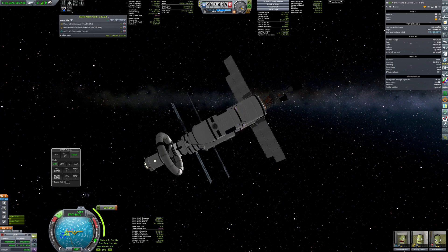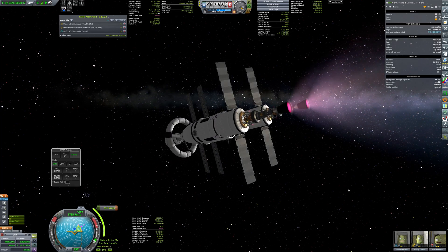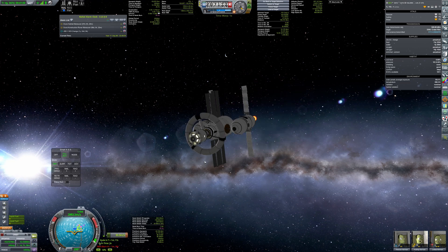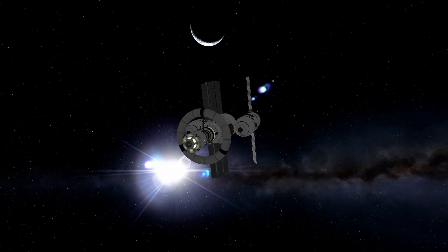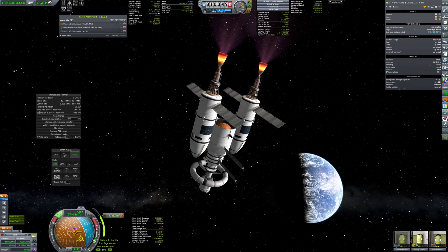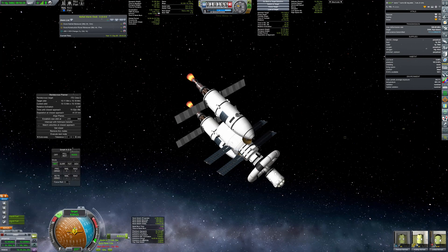Right after reaching Kerbin's sphere of influence, a quite large burn was made, putting the mother ship on a trajectory to meet back with the crew transfer vessel. After plotting the final maneuver to cancel relative speed, I realized the delta-v requirement was exactly what was left in the budget. So to be on the safe side, I dumped some excess food to reduce mass. After all, there was only 11 m/s worth of fuel left in the tanks.